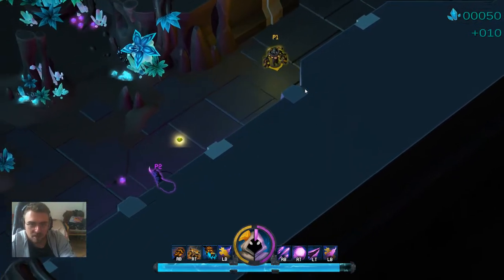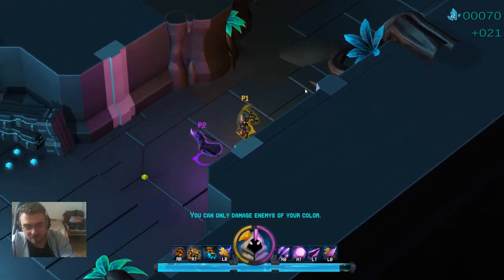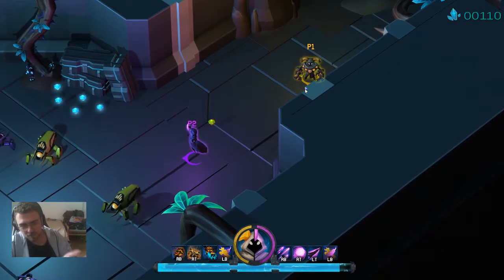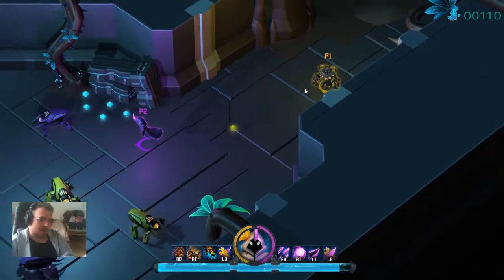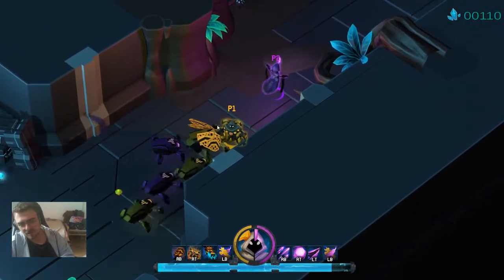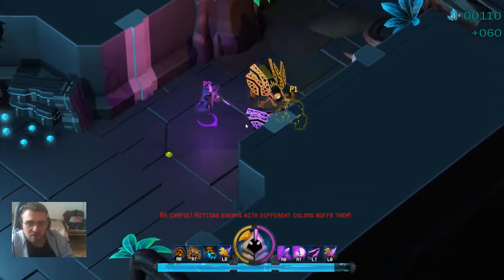I designed this game to be a co-op game with a really hard co-op focus — basically everything revolves around getting the players to work together. For example, the enemies have two different colors. The very first enemies don't even have sight detection on them. If the purple guy hits the yellow ones, they get bigger and stronger, so only the yellow player can damage the yellow enemies, and only the purple player can damage the purple enemies.